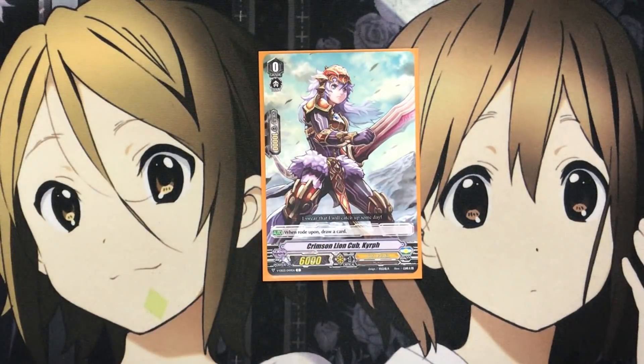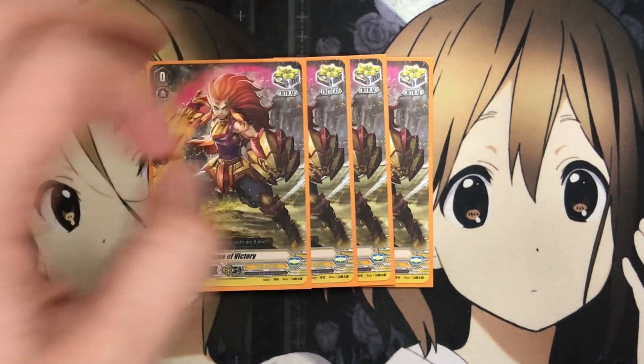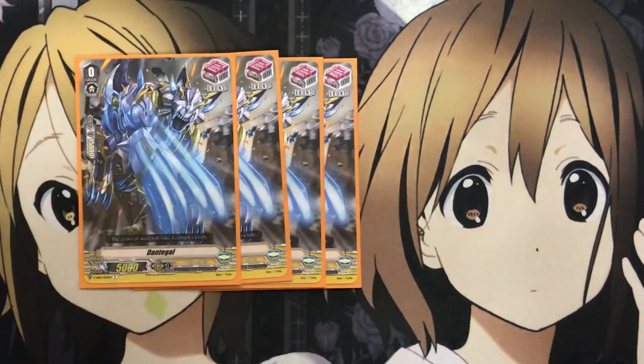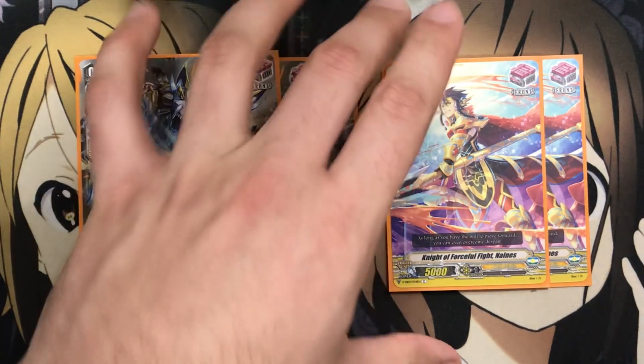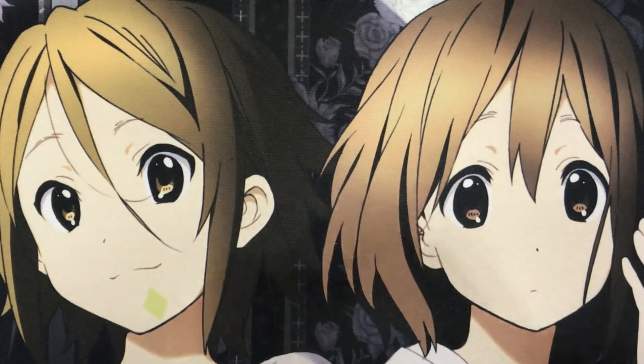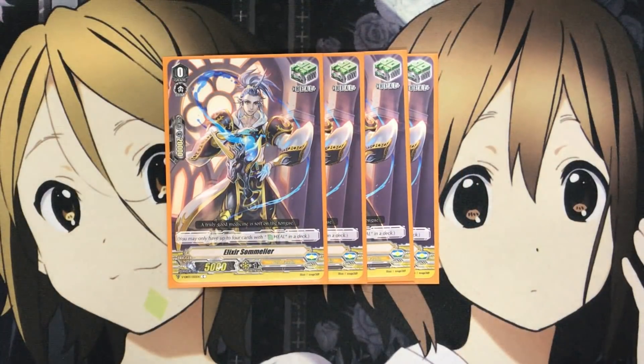For the grade zeros, the starter is Crimson Lion Cub Kirif, the generic standard starter for the draw effect when rode upon — definitely need to run this in the deck. For the trigger lineup, I went with four Critical triggers for pressure with your Vanguard overall, and six Front Triggers — four Dantigal and two Knight of Forceful Fight — since you don't have too many Vanguard effects otherwise. What can really add pressure with this deck is a Front Trigger boosting up all of your units on the field, so running it at six is definitely helpful. I also run two Draw Triggers for added hand consistency, and four Heal Triggers to finish off the lineup — you've definitely got to run Heals in any deck you're playing in standard.